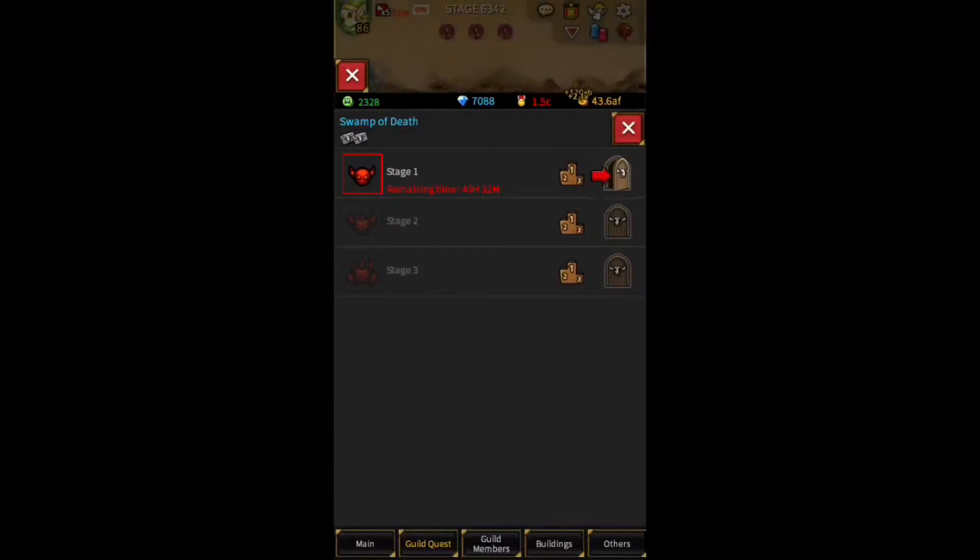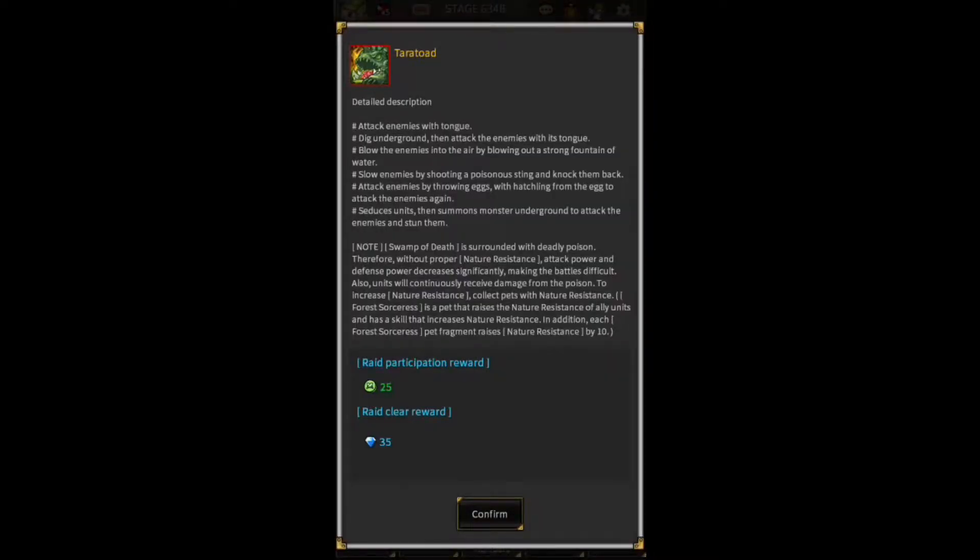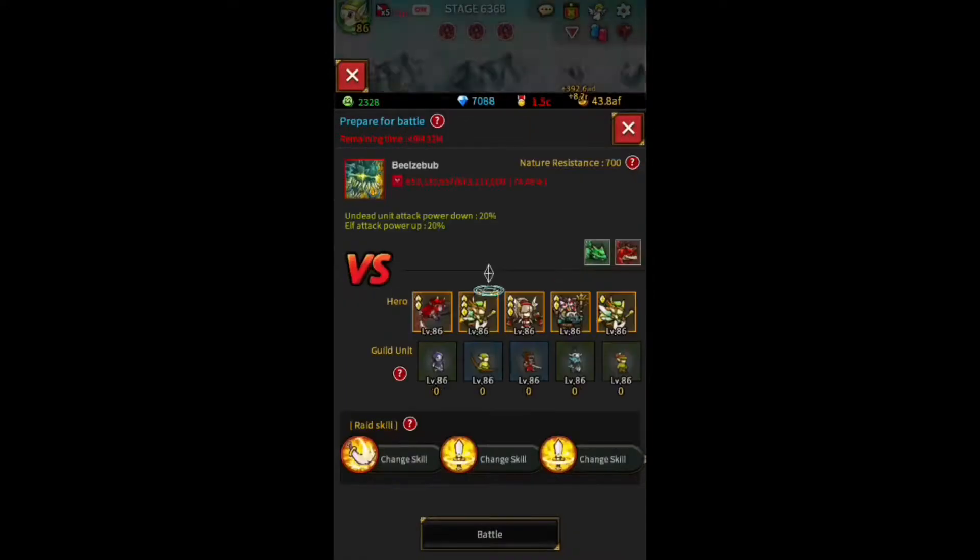First, immediately after the update, there was a bug on the Swamp of Death raid. Whenever you try to play, you go over here and click battle. There was a bug that freezes the screen up, and you'll lose a ticket along with all of your troops. This happened to one of the heavy hitters in my guild, and it was bad. He has to wait like half a day to regain his troops, and they're all just lost with zero damage done. Lost all your troops, lost a ticket.